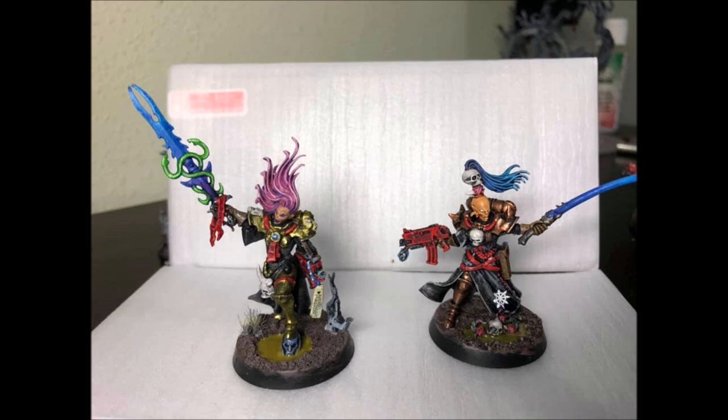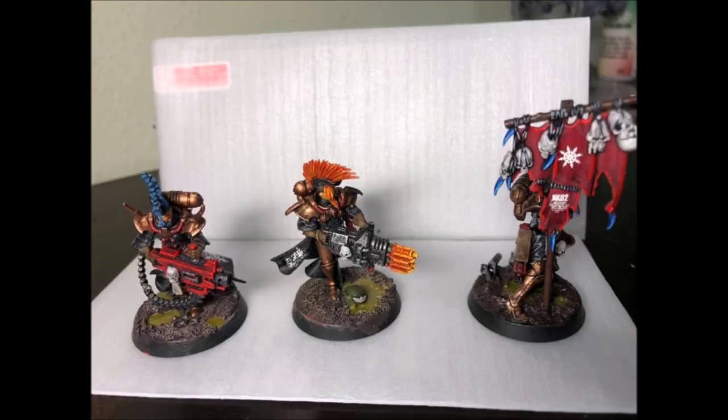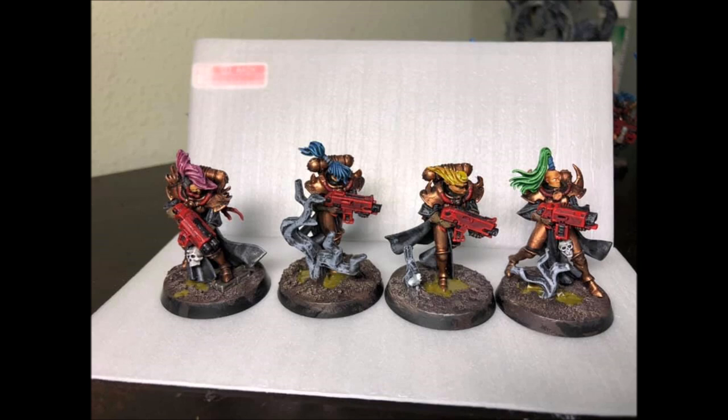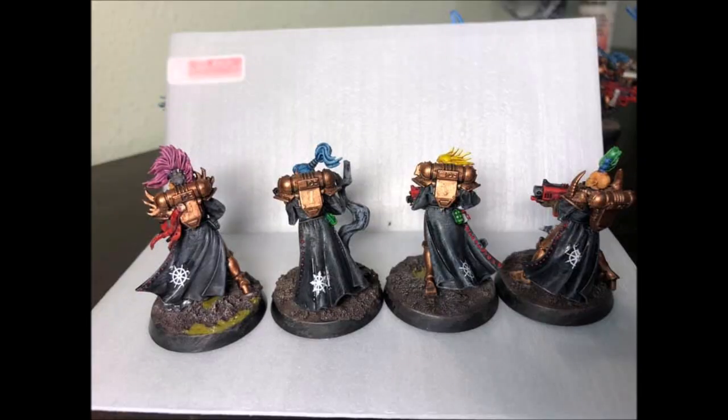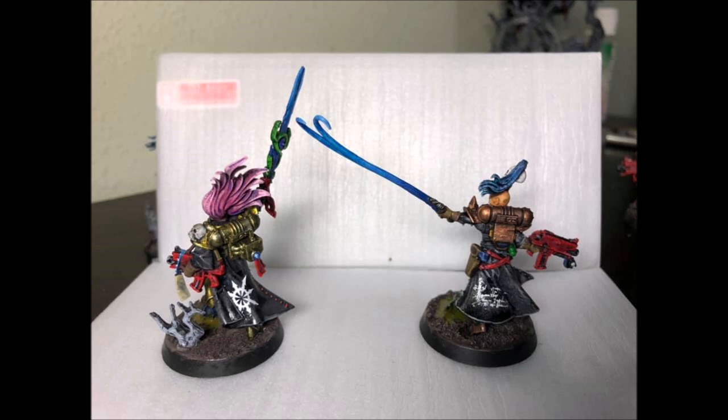Most people aren't taking the Primaris Psyker — they're taking the Astropath, because not only can he cast those same psychic powers, he also gives you the 18-inch Astral Divination, ignoring cover. The problem with the Astropath is that while he's great at buffing, he doesn't have any damage output. So it's a catch-22: either you're buffing something, or you're trying to do damage output and missing out on buffs. It's just not ideal.